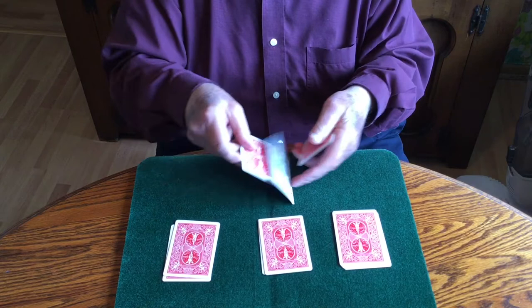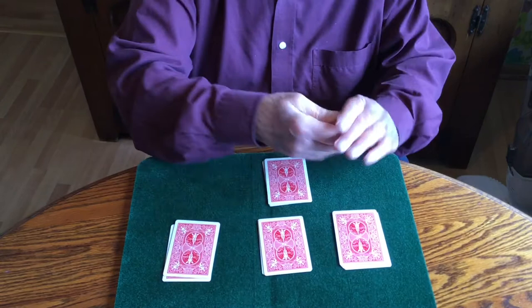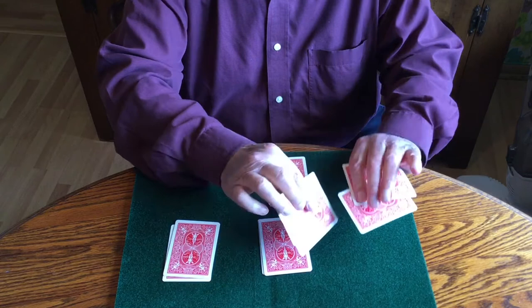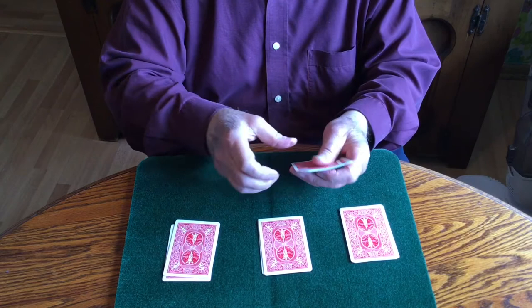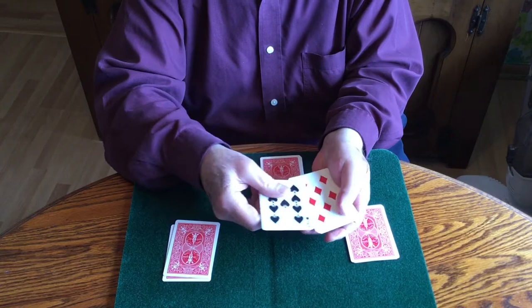So the object of the game is to make the ace move from here and join the ace of spades. Let's watch. That's the first one, and now just four cards and no ace. And over here is now two aces. We'll do it once again — watch from here to here — and now just four cards.